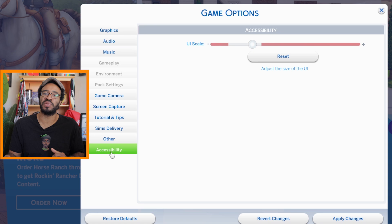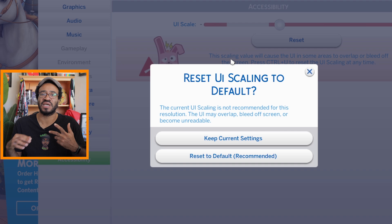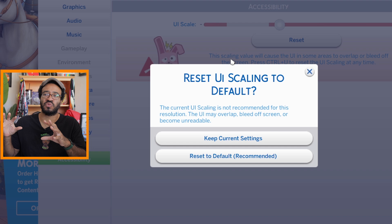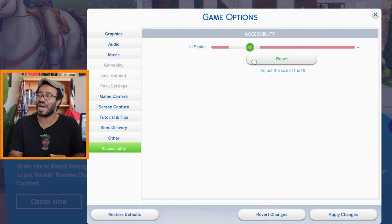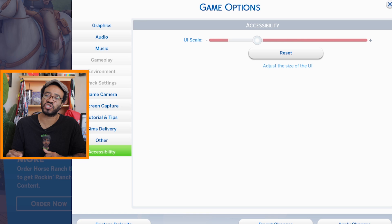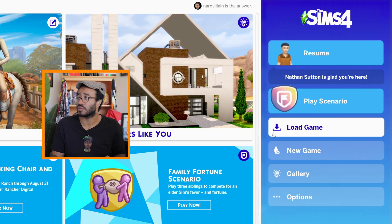Accessibility is another useful feature, especially when doing tutorials. I like to make sure my UI scale is where I want it — you can make it as big as you want. This is useful if you're playing the game and want your UI features to be large when recording and capturing your screen, so your audience can see what's happening with your interface. I film my screen in 2K, so at 100% on a 1080 timeline it's going to look real nice and crispy. That's pretty much everything we can do in the menu and game options screen.